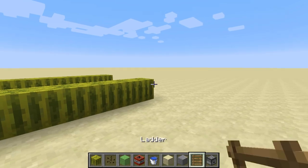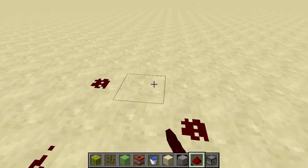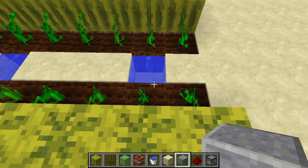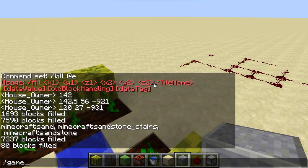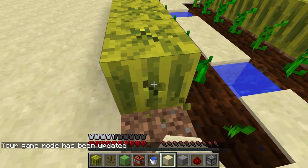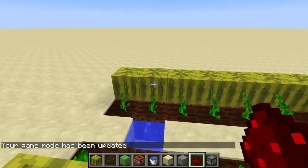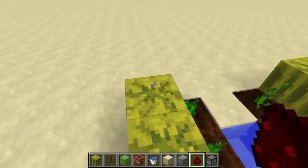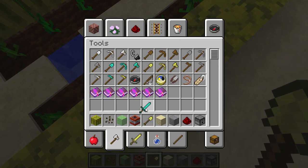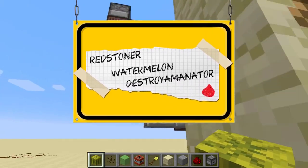Hey guys, Ross here, coming at you with another Redstoner. Today I'm going to be showing you a super simple easy watermelon farm. I know what you're thinking - you've been having so much difficulty getting your watermelons. Normally melons respawn and you collect those, you eat them, you survive, but it's normally so tedious to have to sit there cutting down one watermelon. So, Ross, how can redstone manipulate this? Well here's your answer - I call this the Watermelon Destroy-o-minator.